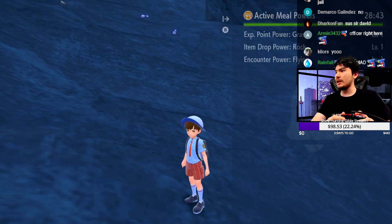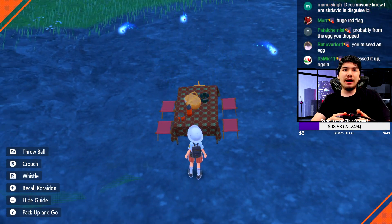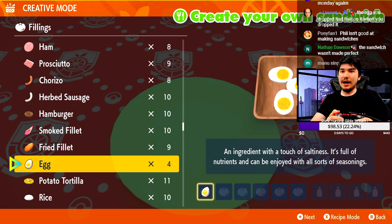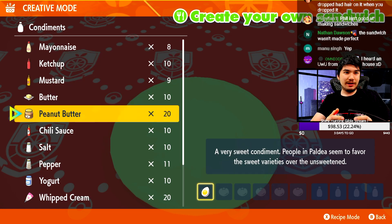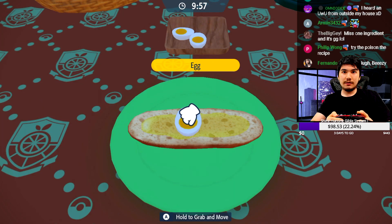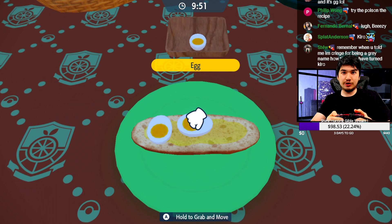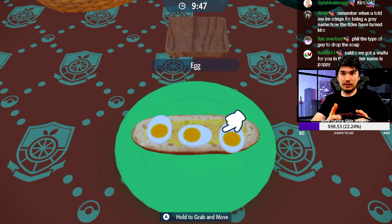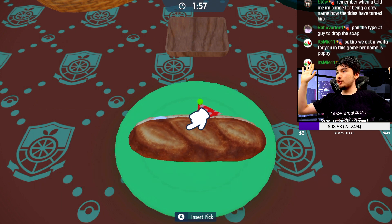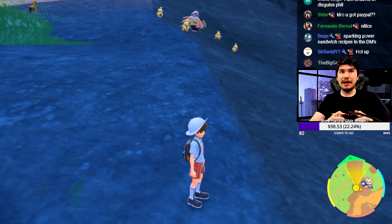I thought I was supposed to get rock type power but I got encounter power flying — turns out I missed the egg. Missing the egg actually does matter; it changes the encounter type. Do not drop a single egg — all three need to be there. Okay, encounter power rock — that's what we needed.